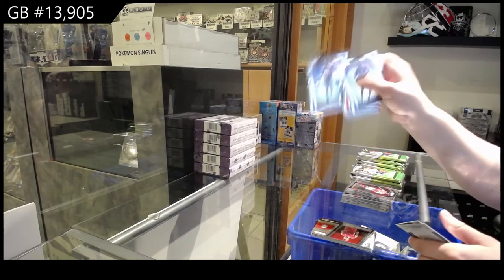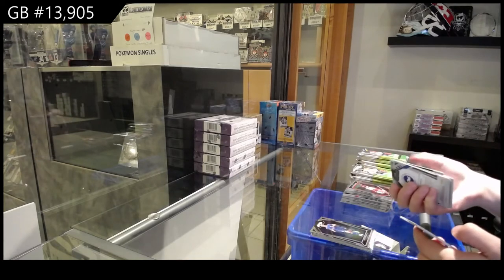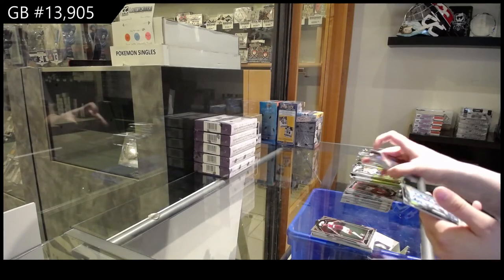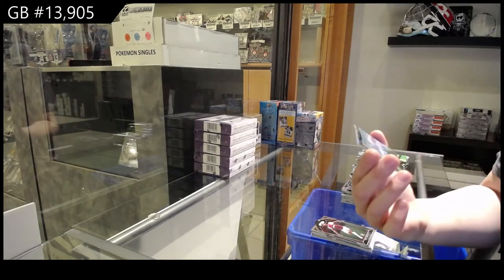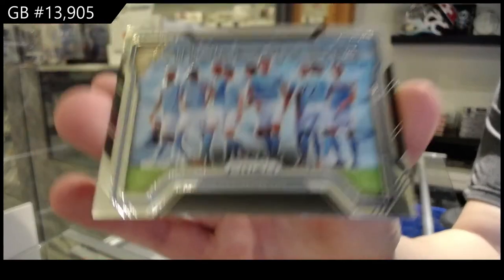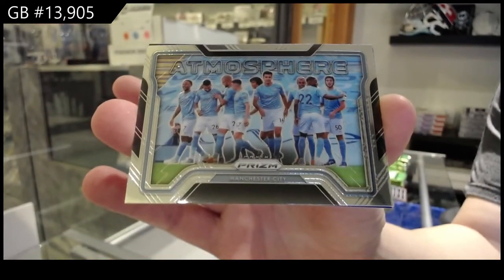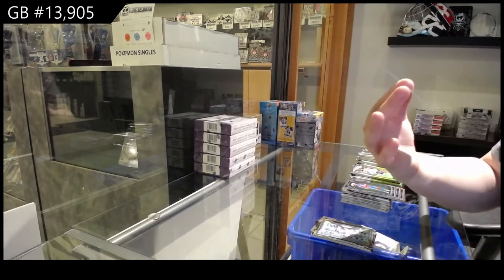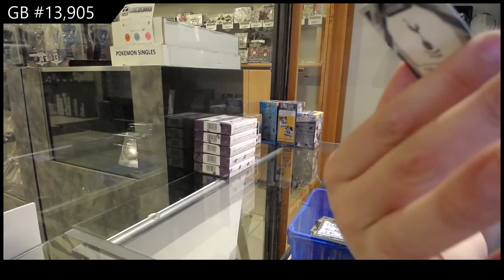Rookie of Luke Thomas for Leicester City. Rookie of Ben Johnson for West Ham United. We've got an Atmosphere for Manchester City. And we've got a blue, number two, $1.99 for Tottenham Hotspur of Toby Alderweireld.